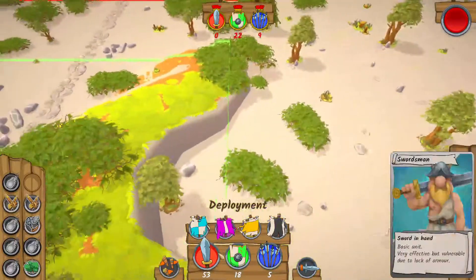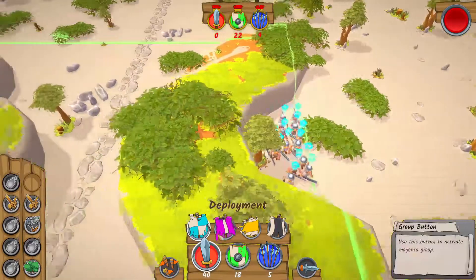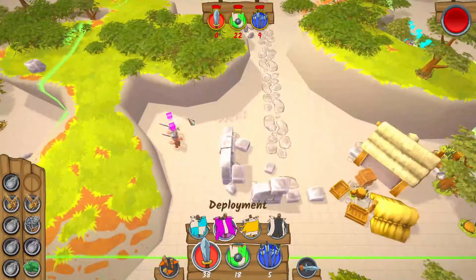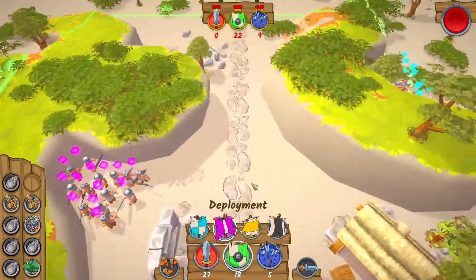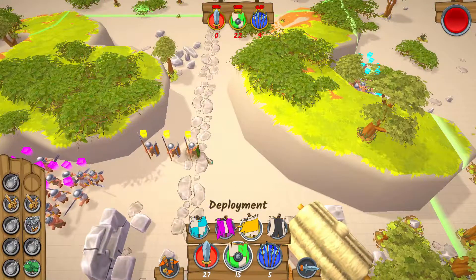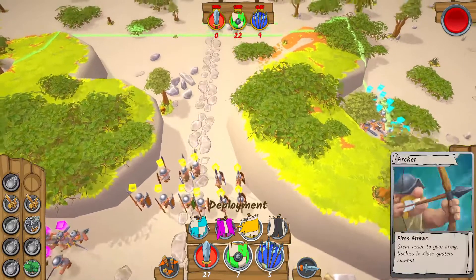Welcome to a review of Gallic Wars Battle Simulator, a real-time strategy game developed by Mad Gamesmith and published by Gaming Factory SA, available to purchase now for $4.99 American, but currently on sale for $3.99 until November 6th. Full disclosure, I was provided a code for this review.